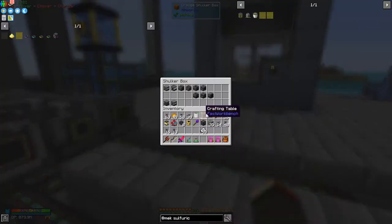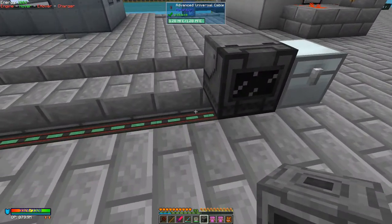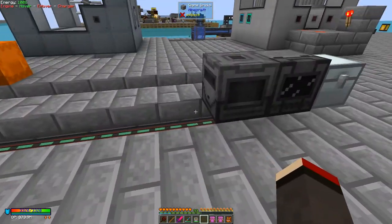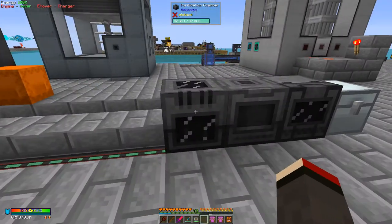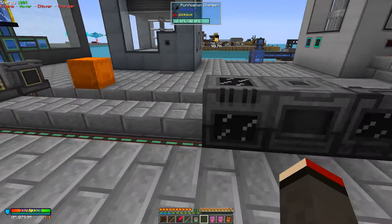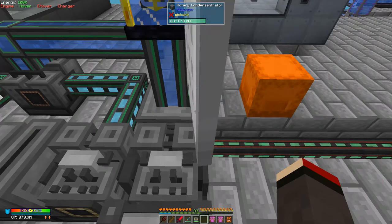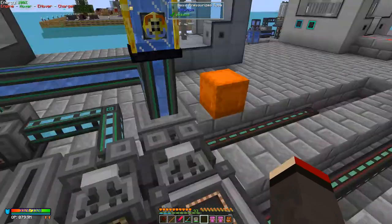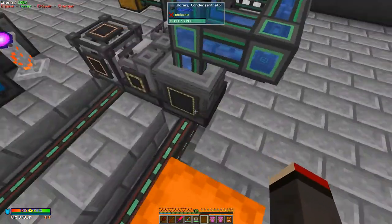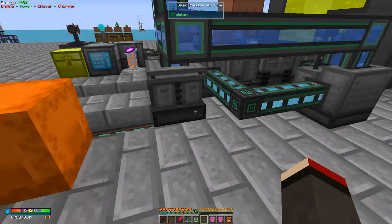What we need now are two machines: the crusher and the purification chamber. So we should put down the purification chamber, which needs oxygen and power. Let's get some oxygen pumped into it — the oxygen should be coming out of this electrical separator, so we can drag some pipes straight down through here.